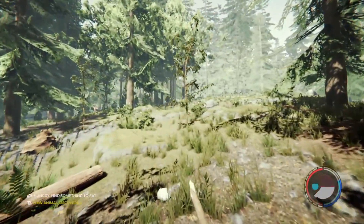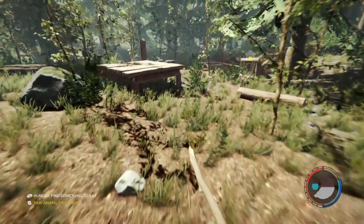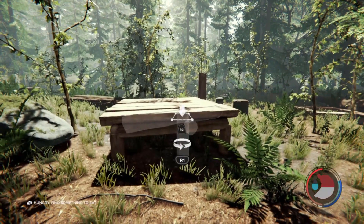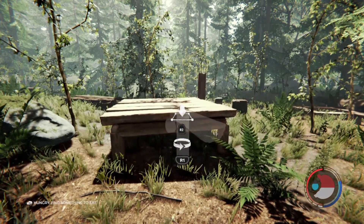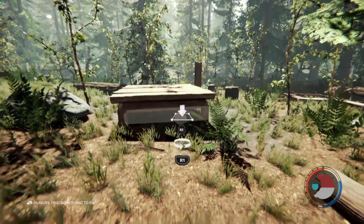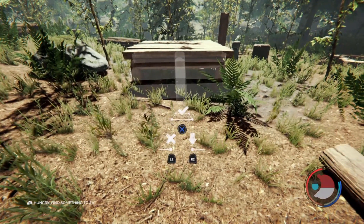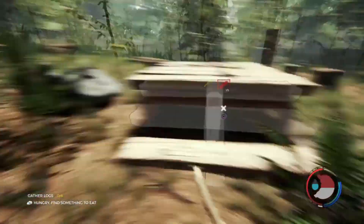I built a small platform, and I'm about to put a little staircase on it using R2, R2 to place, and then R2 to end it. R1 is for rotating things. When they implemented the control on the PC, they also allowed you to rotate the item in both directions, but on the PlayStation you can only rotate it in a single direction — which is the same as the keyboard on the PC unless you have add-ons.